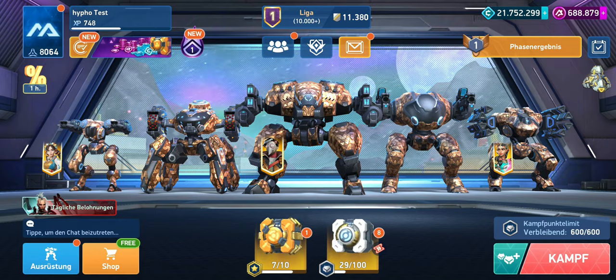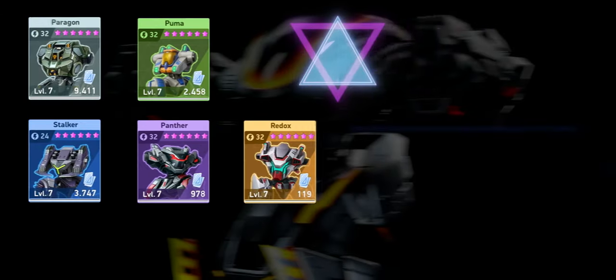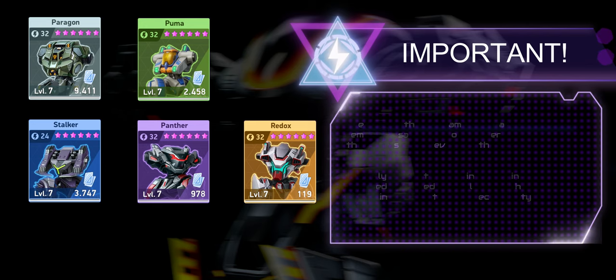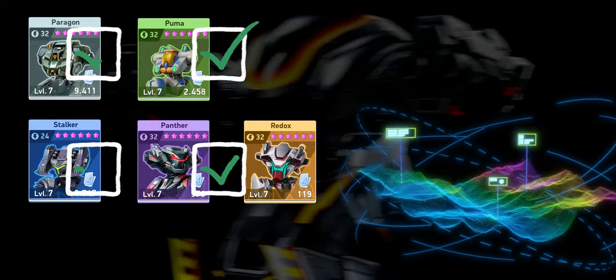Firstly, it's important to know that the blueprints needed for each level vary depending on the rarity of the corresponding mech. This means that the costs for individual mechs are not determined by the mechs themselves, but by the rarity level. In Mech Arena, there are five different rarity levels: Common, Uncommon, Rare, Epic, and Legendary.